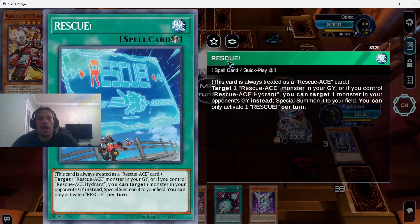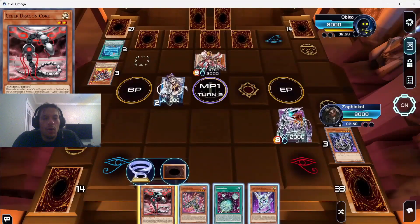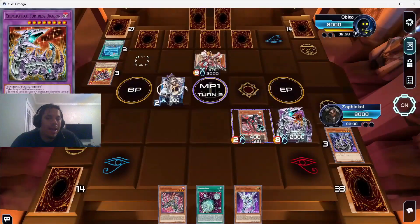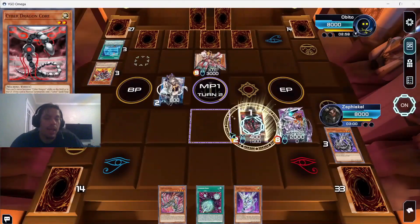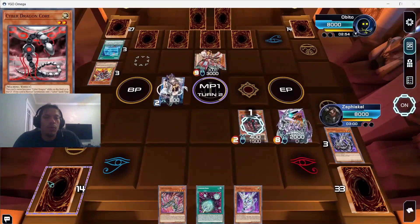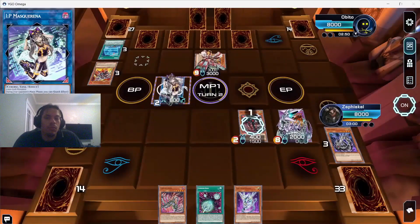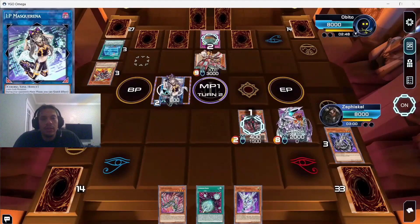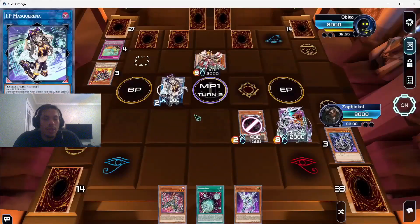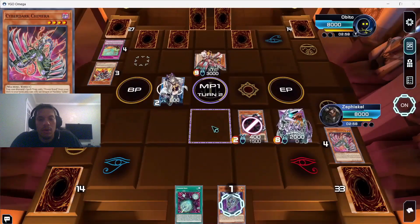If you have Hydrant you can steal one of your opponent's monsters from the graveyard instead. This is where I start making misplays — I didn't know what the deck was going for. We tried to use Core but he uses another trap to negate Core's entire effect, not just the search. Now we can't link with Turbulence, so instead we discard Chimera to summon Naxteer, which is another Cyber Dragon we can contact fuse with.